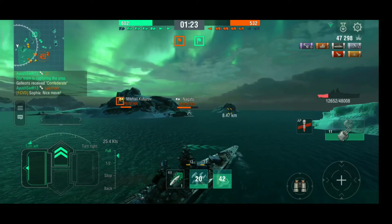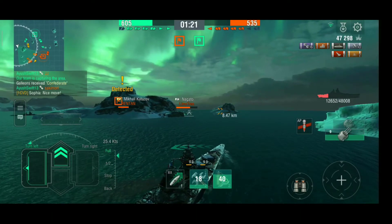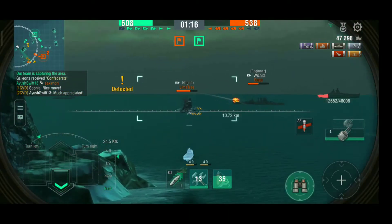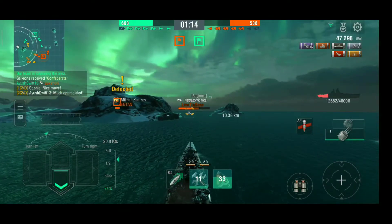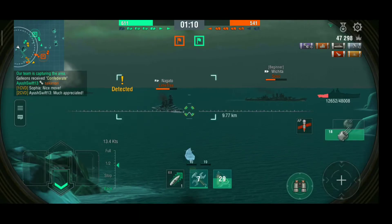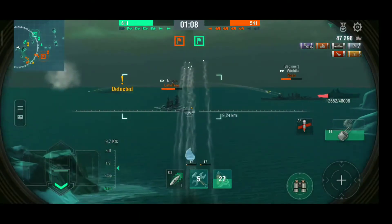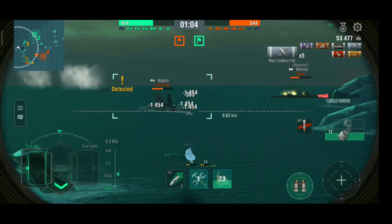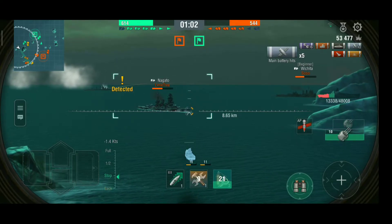There's a Nagato coming right this way. Currently my damage is 47k, two ships destroyed — a citadel on a Wichita and a Nagato. Two ships are coming my way — great. Just going to maneuver here, front and back. Look at that dispersion — only five shell hits but that was a decent salvo.